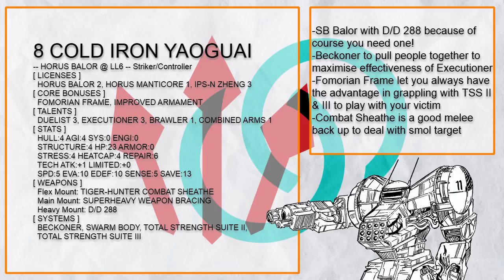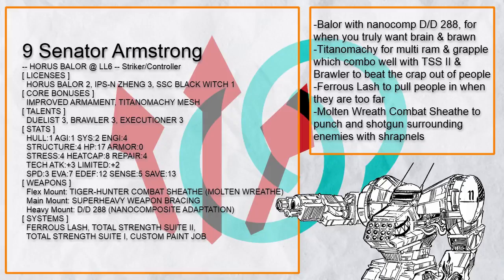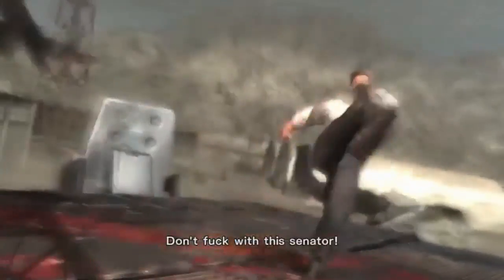It should not be a surprise that there's also a nano comp DD-288 Baylor build — this is Senator Armstrong, because of course. Besides a very smart fist and Titanomachy to work together with Total Strength Suite, and ferrous lash again to pull people towards itself to get blended — a giant fist just solves so many problems.